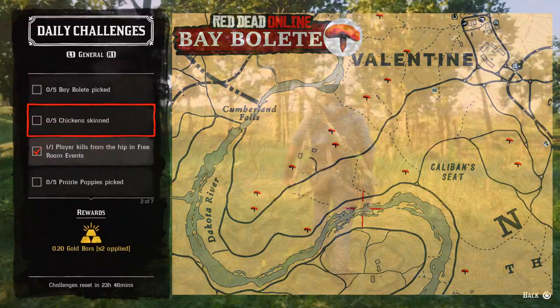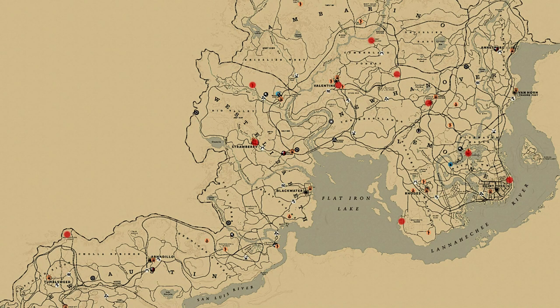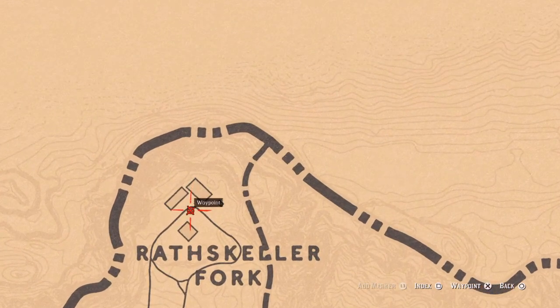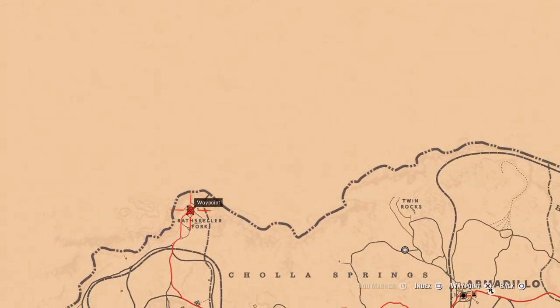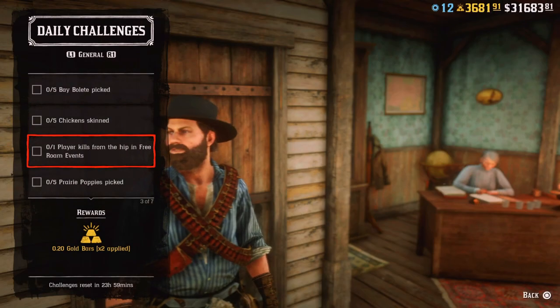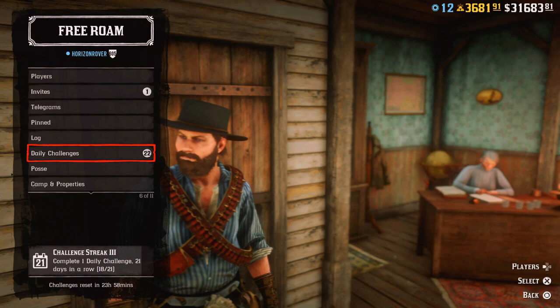Then five chickens skinned — usually you can find chickens at Emerald Ranch, that's one of my favorite locations, and another favorite location is at Radscaler Fork, over here to the north from Tumbleweed — usually there are many of them at these two locations. One player kill from the hip in free roam events — for that we have to join PvP free roam events, for example Dispatch Rider, and shoot from the hip.